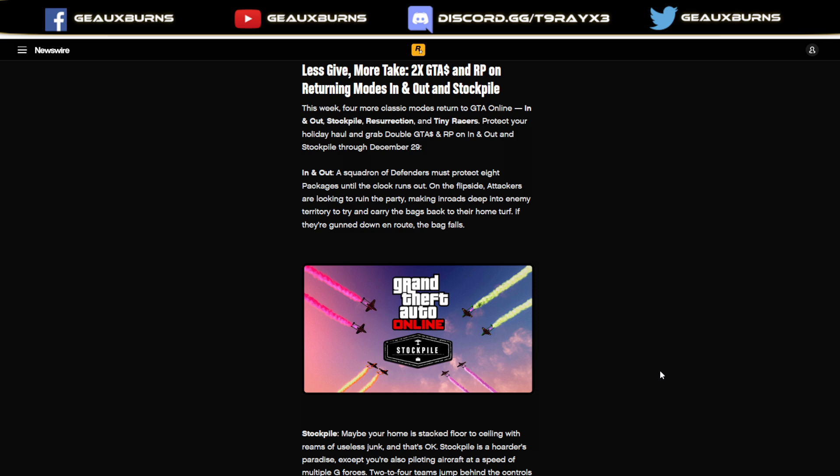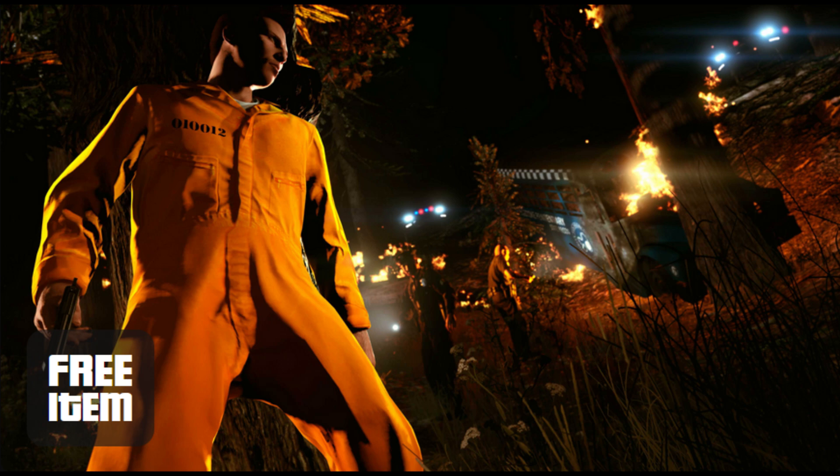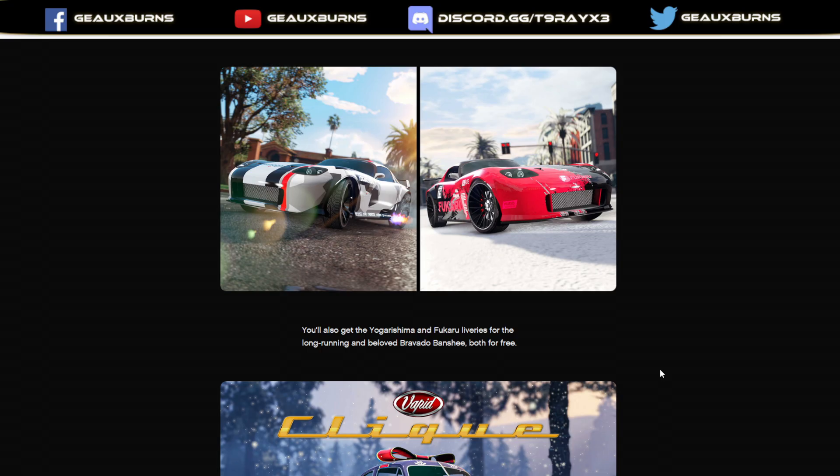Log in and get the baseball bat t-shirt from GTA 3 — this is a second opportunity for those who didn't get it the first time. Rockstar, I still haven't got my prison overalls yet — where are they? You can also get those two Banshee liveries that came out back in October or November leading up to the release of the GTA Definitive Edition Trilogy. If you have the Banshee and want two free liveries, both will be available to claim for free this week.